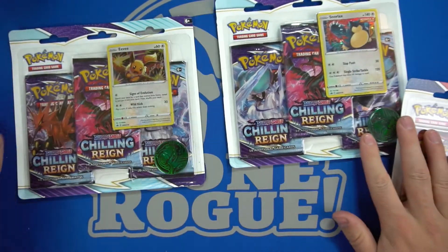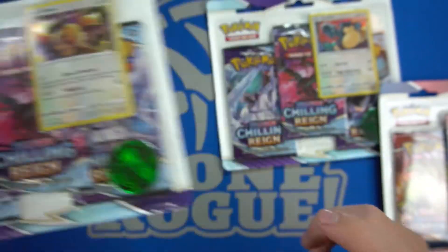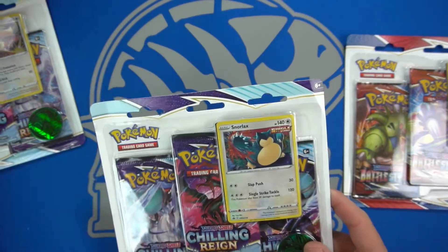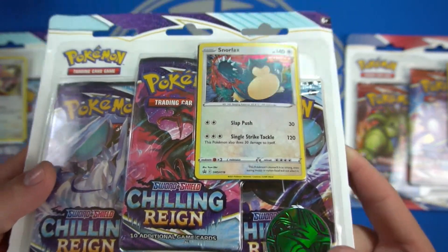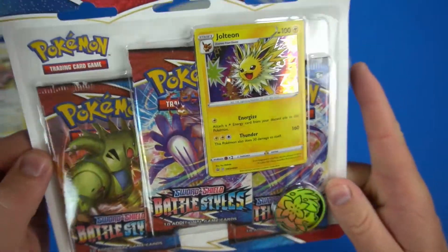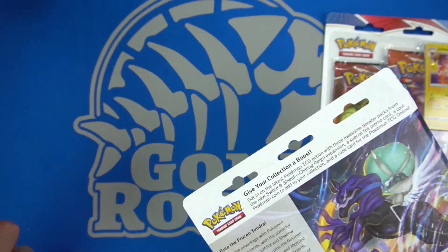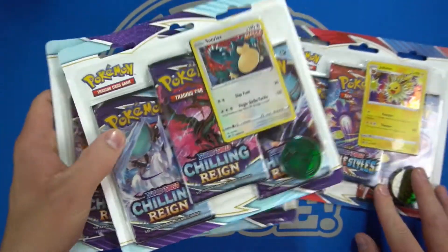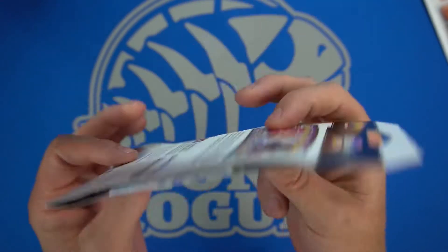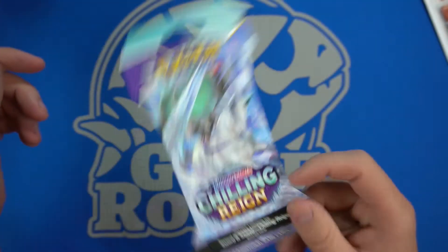These are basically ways to sell Chilling Reign boosters. You get an Eevee one with a little dice, a Snorlax one, and a Jolteon one — the only difference between these is the promo you get in front. You could say these are the same product, but we'll count it as one of everything. Then you have the sleeve booster, which is literally just a booster pack with wasted cardboard so they can hang at Walmart and Target.